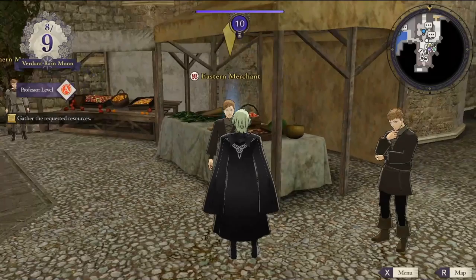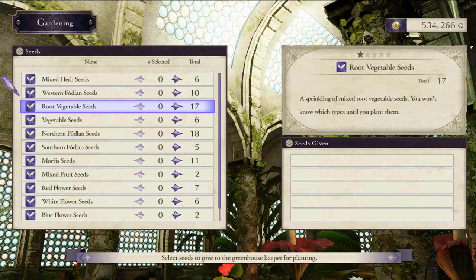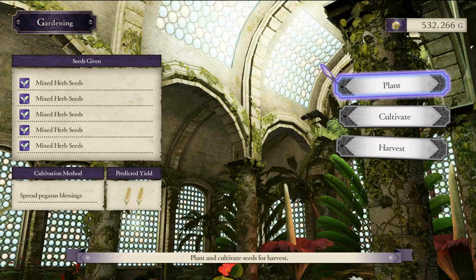First, let's go over the basics, which I'm sure most of you already know, but hang tight for just a minute while I refresh your memory. There are three parts to gardening in Three Houses: planting, cultivating, and then finally harvesting. For planting seeds, you can plant up to five of any seed combination you want and they will vary vastly in the items you obtain. Cultivating allows you to add a cultivation method to enhance seed growth and gain more items, and harvesting obviously collects all of the items you just grew.